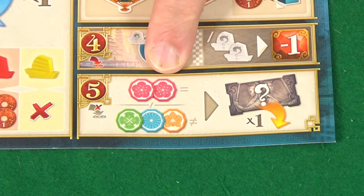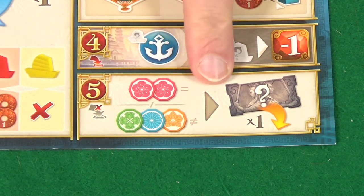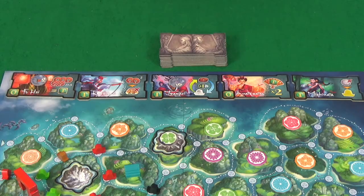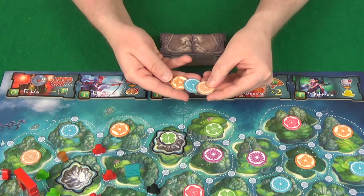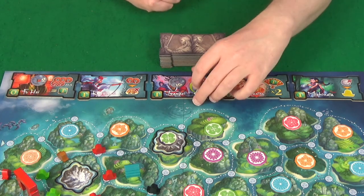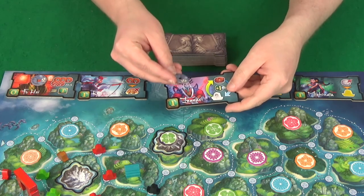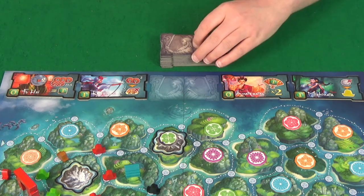The fifth phase is recruit a specialist, costing either two of the same kind or three different culture tokens — and you can only do this once in a turn. When you recruit a specialist, you'll discard the tokens used to recruit it, putting them back in the game box. You can pick from any of the five available specialists, take its tile, and place it in front of you. If there's any money on that tile, you gain that money. You do not refill the specialist selection until the end of the round.